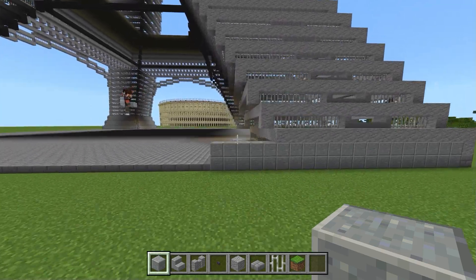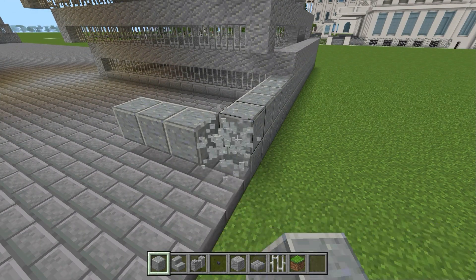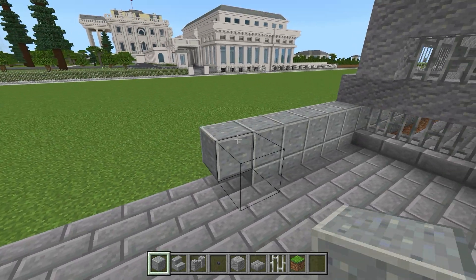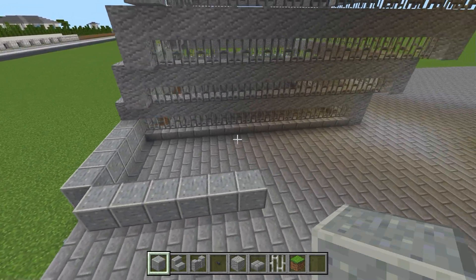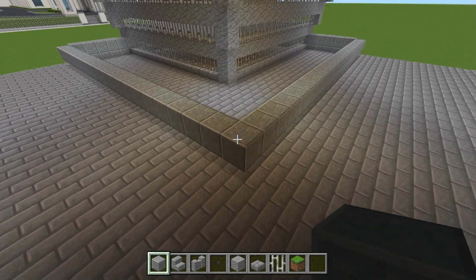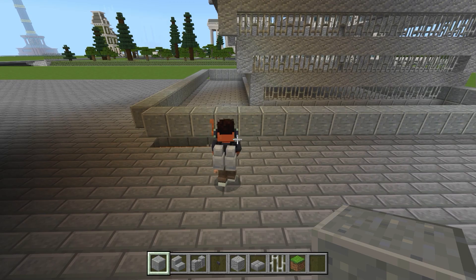Jetzt gehen wir in den Innenbereich. Wir bauen hier erst noch einen Block hin, ziehen den in die Länge und machen den wieder weg — dann haben wir hier so eine Kante. Dann gehe ich von der anderen Seite: hier einen verlängern, in die Länge ziehen und wieder die Kante weg. Dann treffen die beiden Punkte aufeinander und wir bauen hier unten drunter die restlichen Andesit-Blöcke da rein.